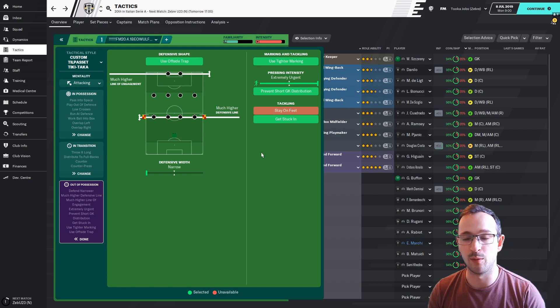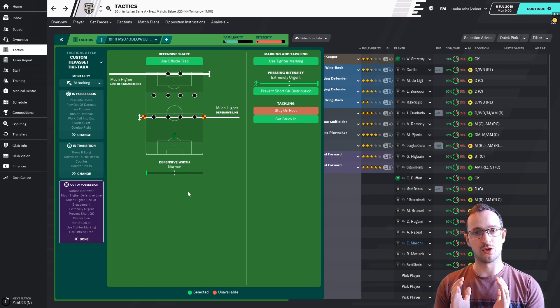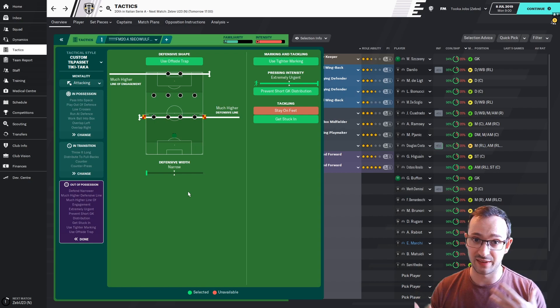Out of possession: tight marking, extremely urgent pressing intensity, get stuck in — again pretty standard with attacking tactics on Football Manager at the minute. It means you're going to be maybe doubling up on players and going hard and fast to get the ball back. Using an offside trap — you need smart centre-backs to do that — but you've also got a much higher defensive line so when you do get the ball back your whole team is already pushed forward. Defensive width is narrow — you'll notice your players will congregate inside, ready for crosses or set pieces, marking tight.